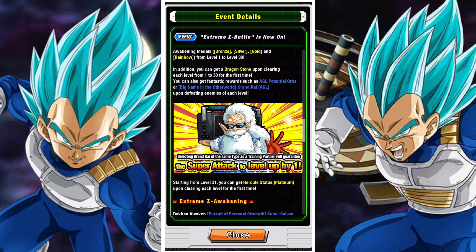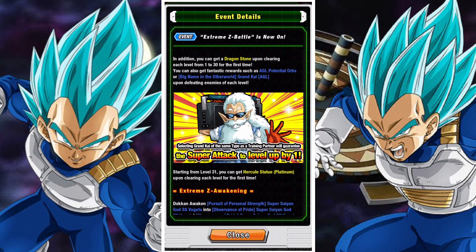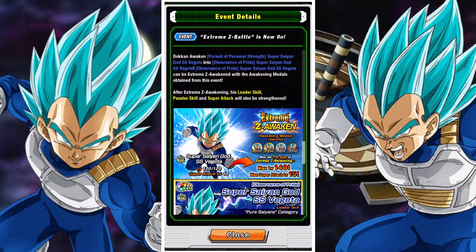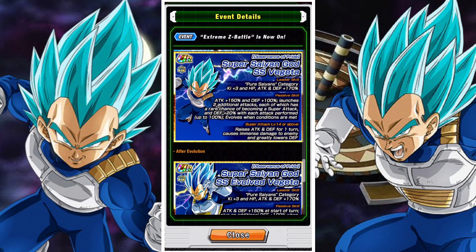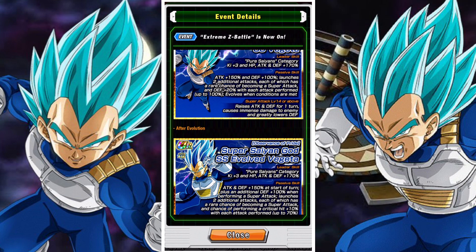It's not the greatest category honestly, but there's a nice way to work around it. As per every other Extreme Z battle, you'll get one stone per stage you clear along with Blue Kais as well. Vegeta himself gets a pretty good EZA. He becomes a 170% pure Saiyan's lead which is very nice, and he gains a whole bunch of defense which is also very very good. His transformed state also seems to gain more defense. So overall he gets a very nice EZA — something pretty solid that looks to bring him up to the current meta.